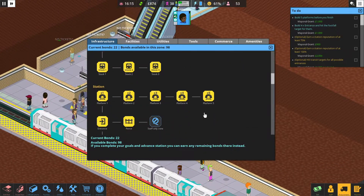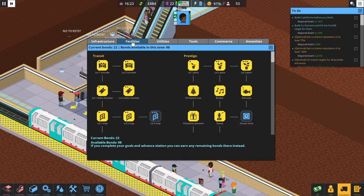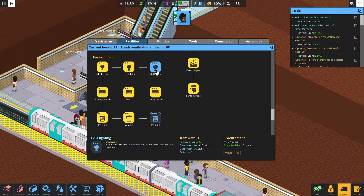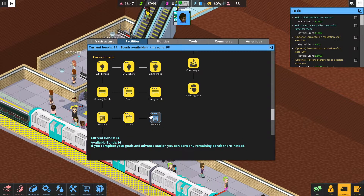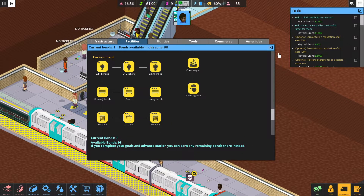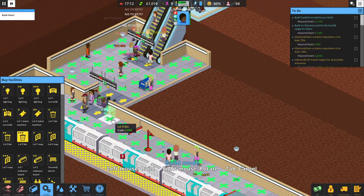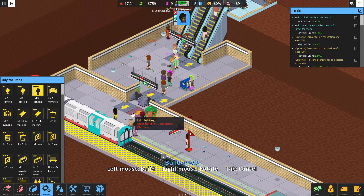We've got platform five, map three, lighting three which is something we need, and bin three which is what we need. So let's get bin three in and let's get some lighting.